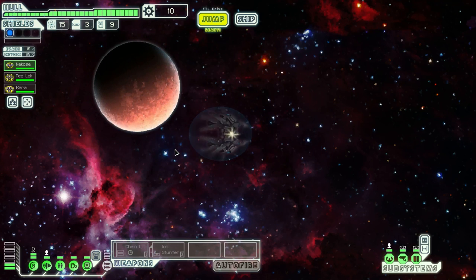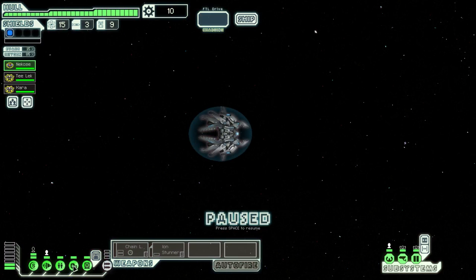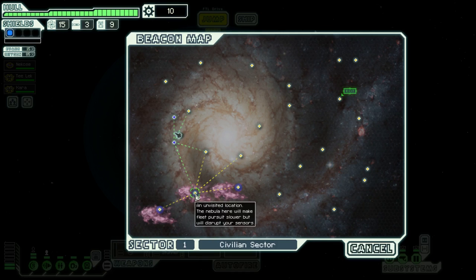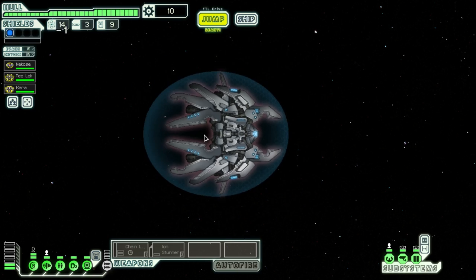Alright, let's jump — where are we going? We're going here. Your jump leads to a remarkable binary star system. The view is beautiful but there's nothing else around. Okay, next jump. Ooh, look at this — it's so fancy, it's got the little green things around it. Well, let's keep going.